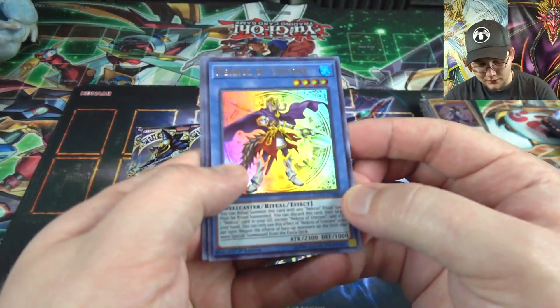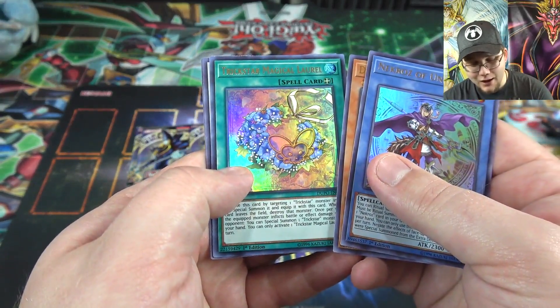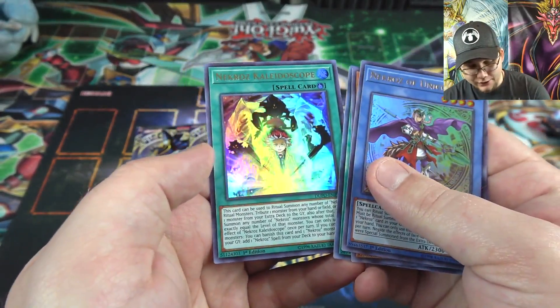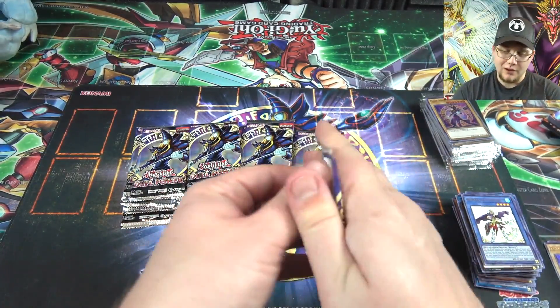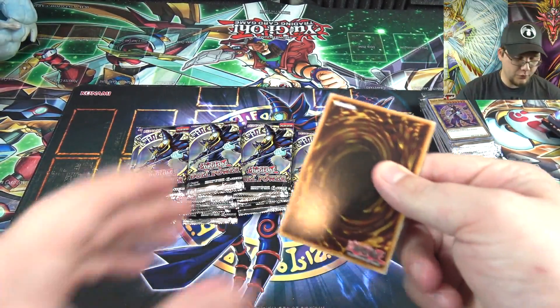Necroz of Unicorn. Trickstar Magical Laurel — that's one we hadn't seen yet. Archfiend Bane and another Kaleidoscope. Having good luck getting the spells for the Necroz — hopefully we'll see more of the monsters.